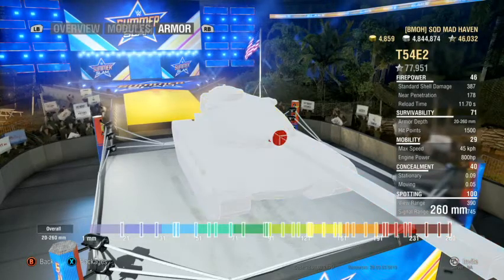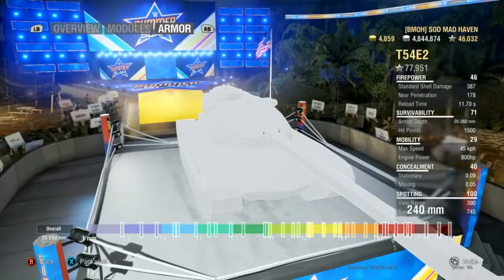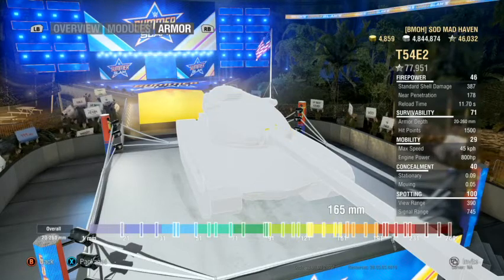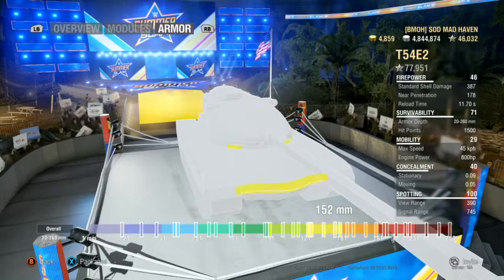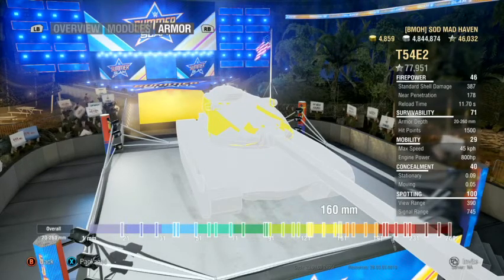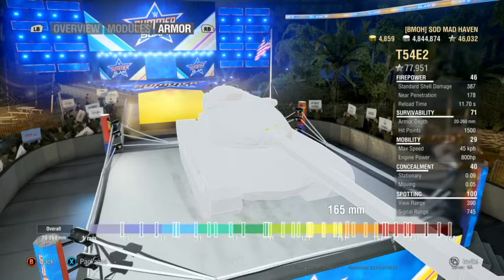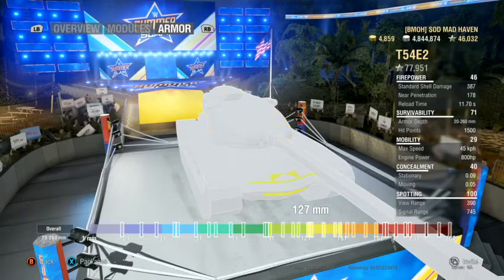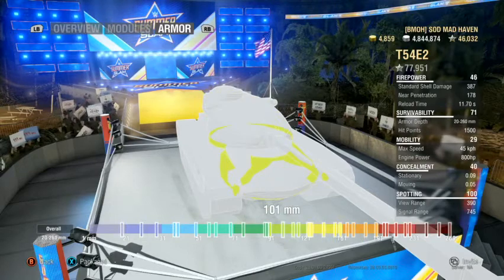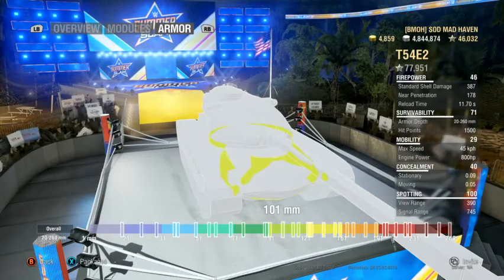The armor on this tank is really nice and really confusing. 250 on the turret — this turret is fantastic; I've ricocheted a lot with this tank, my best game so far with ricochets was over 6,000. 160 on the sides: they're never going to go through it if you're facing forward. 190 on the hatch — it drops down to about 170 in a couple of places, and the sides are about 110 to 101. It's a really strong hatch, but don't rely on it. Don't pop out expecting them to bounce off it unless you know who you're going against.